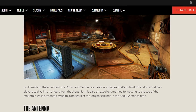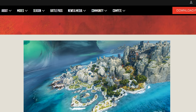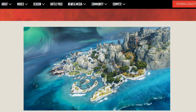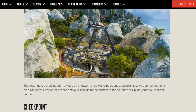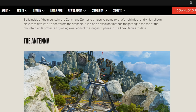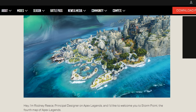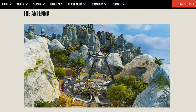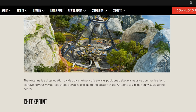Command Center is built inside a mountain with rich loot, and is also an excellent method of getting to the top of the mountain. The Antenna is a drop location divided by a network of catwalks positioned above a massive communications dish - in the trailer whenever you saw Seer's ultimate, this is that really open area. It looks like there's some bins down below and loot up above, with something like a satellite dish - reminiscent of Battlefield 4.